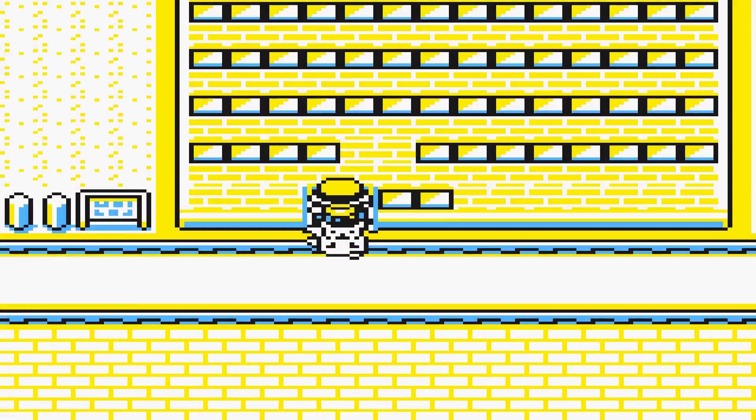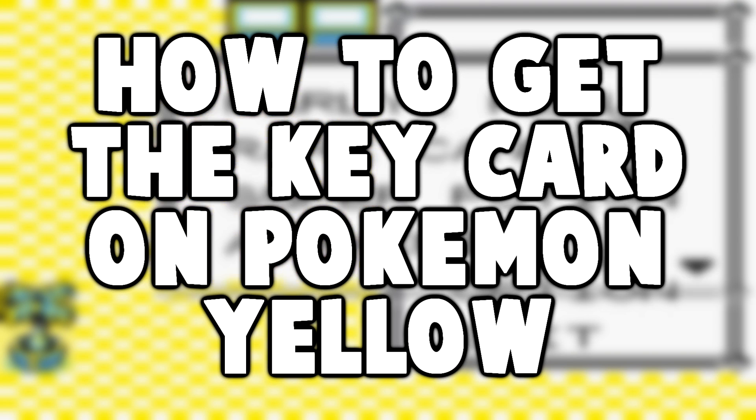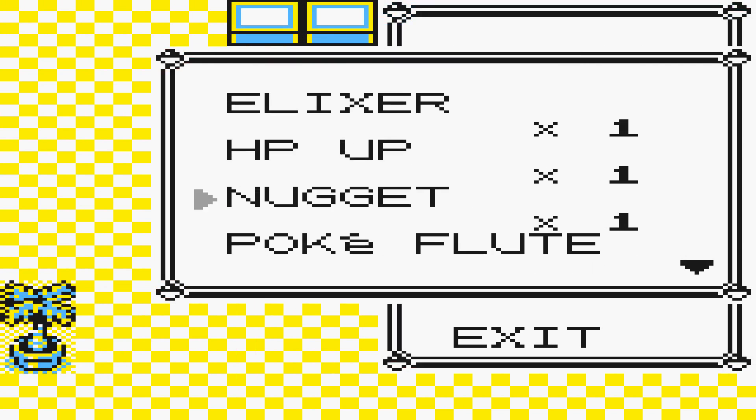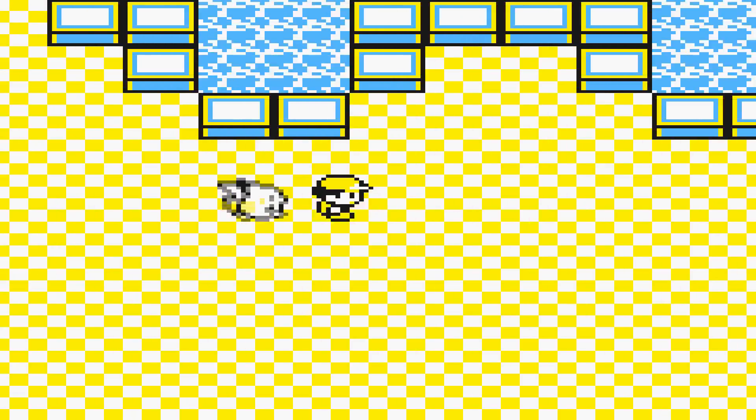How's it going everyone, my name is JJ, or Aggron as my channel is saying. I'm going to be showing you how to get the keycard in Pokémon Yellow. The keycard is an item you'll need to get through the Silph Co building when doing the Team Rocket little bit of a side mission.